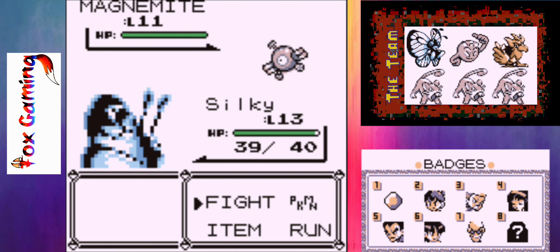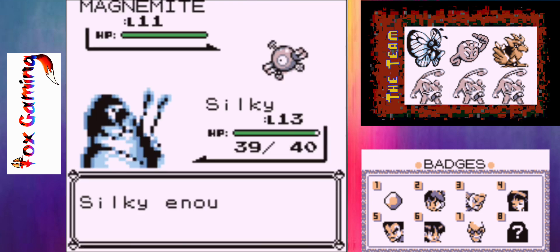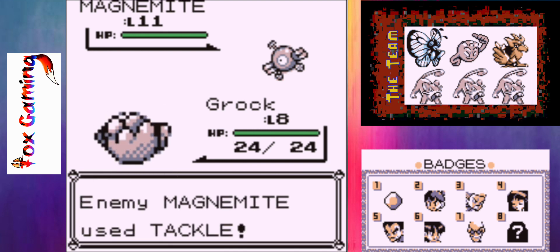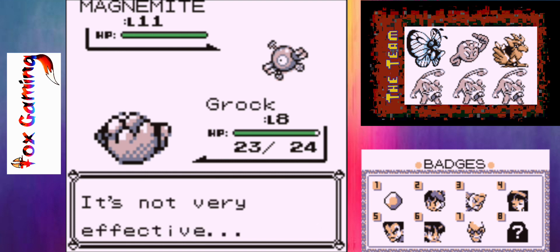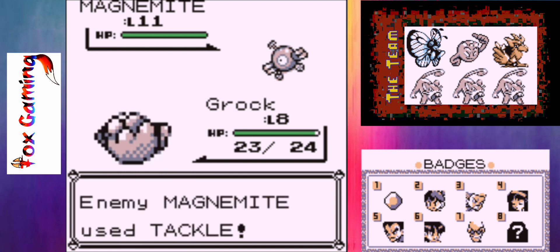Oh, I should have thought about this better. I want to say that Magnemite has Thundershock. Let's switch real quick — we can put G-Rock out. Still can't believe I got a Geodude. It's my Mt. Moon encounter. It's pretty awesome.